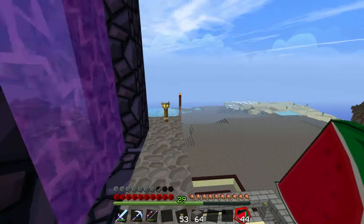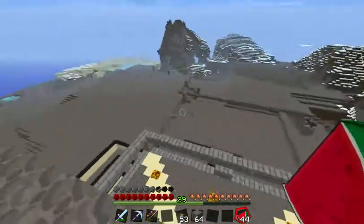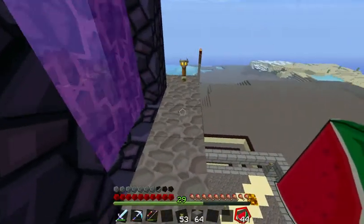Since this is the first time going into the nether — and it's been a long time since I've done a first-time nether entry — I always bring two things: a bunch of cobblestone so I can protect the portal, and flint and steel so I can start it back up if a ghast shuts it down.